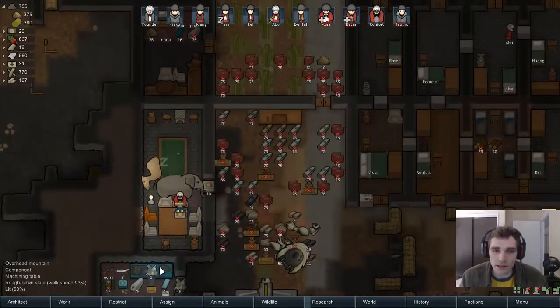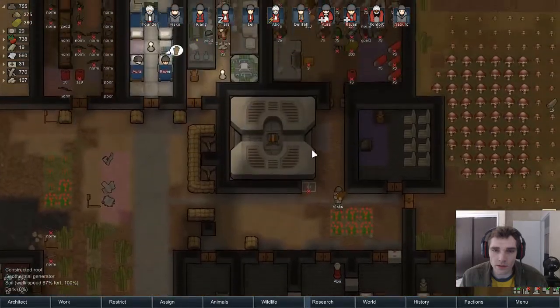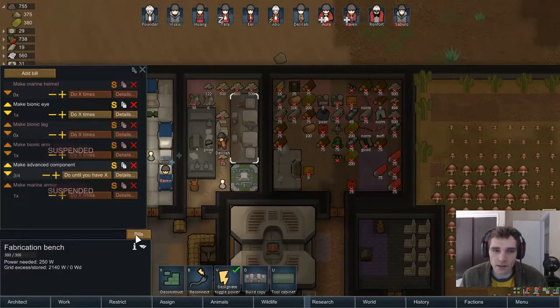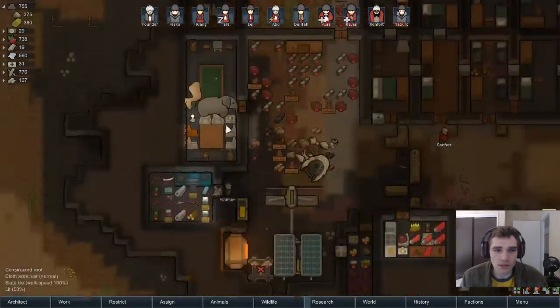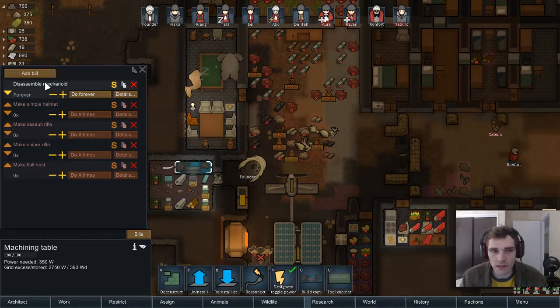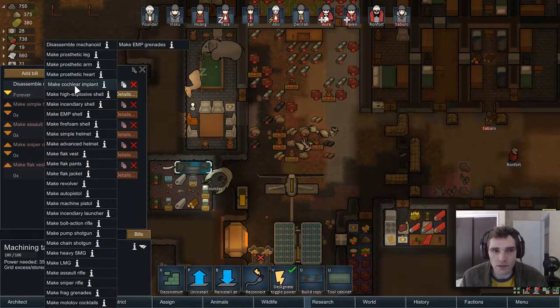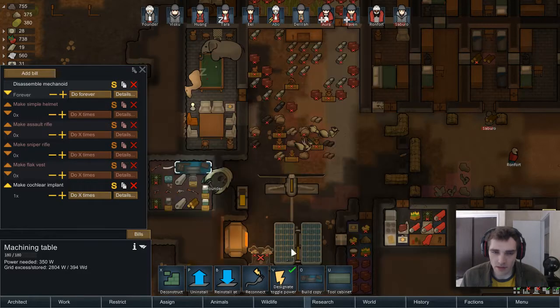We have a place we can fabricate things, right? Can we do a cochlear implant? Is that in here? I think that's a cheap replacement — some steel and some components.